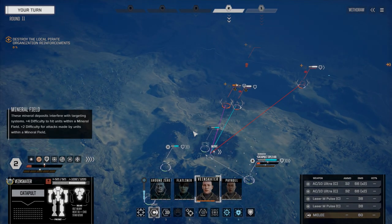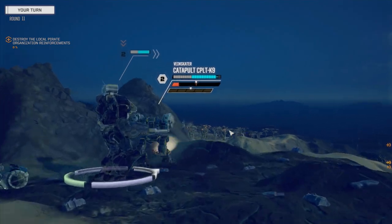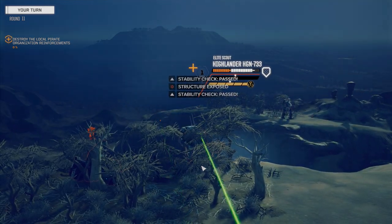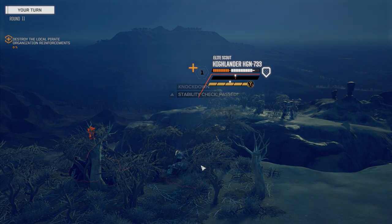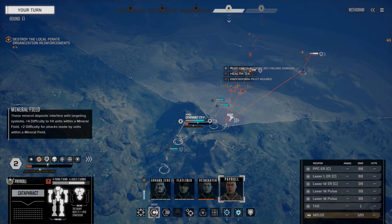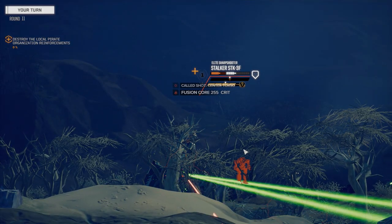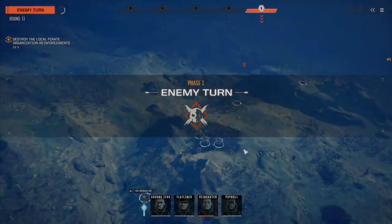Let's move into the mineral field — plus two for us to hit but plus four penalty for them. We're going to fire everything on the Highlander. Stability check — knocked down! I thought he just passed that stability check. Payroll, let's get you in the mineral field and finish up that Stalker. Fire on the CT — and there we go, that should do it.